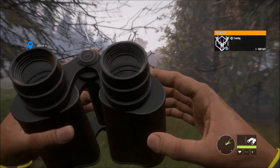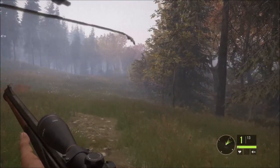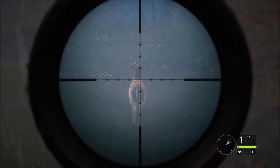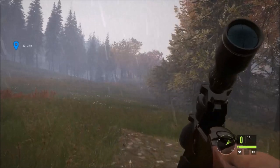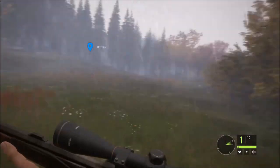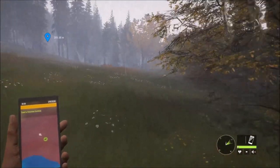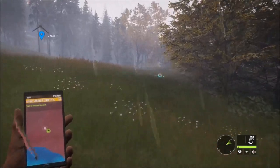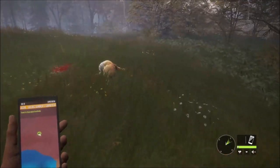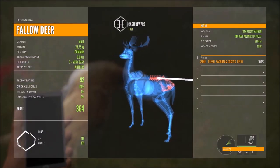We've got a little fallow deer male out here. I somehow left my caller at the lodge - I don't remember taking it out of my inventory. We'll just take this guy out with the 7mm. Down he goes. The mission we're working on does require shooting two fallow deer, but it has to be in that region still 300 meters away. So we'll just take him out for a first kill. Just a very easy 93 scoring male, but we'll take it.